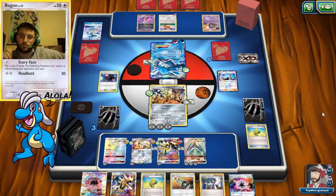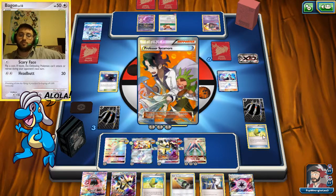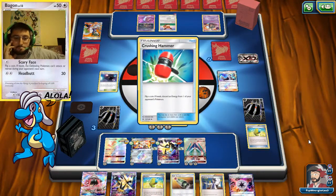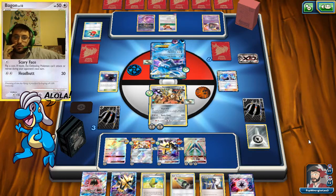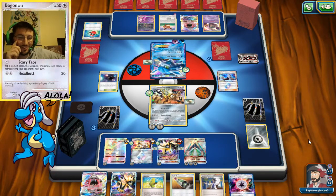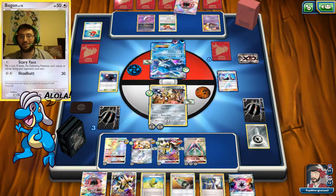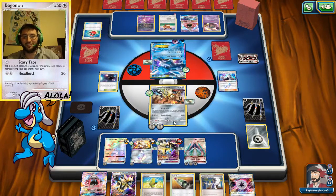This thing is gonna try to Second Bite, or does he have the switch? How many items do I have in here — four? We're not gonna play any more items then. There is a Crushing Hammer that worked. I think I'm just gonna Multi Switch to the active and go for the knockout. We'll multi-switch this energy off of him — he's going down anyways.